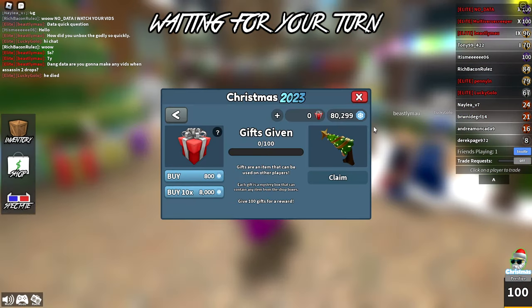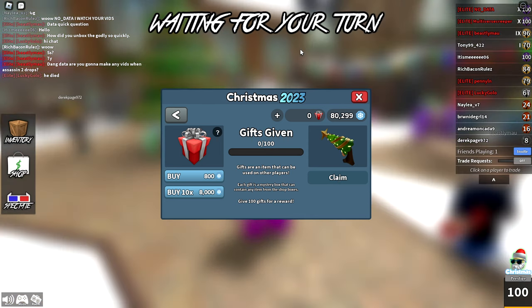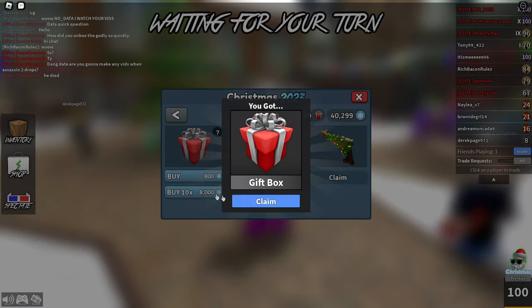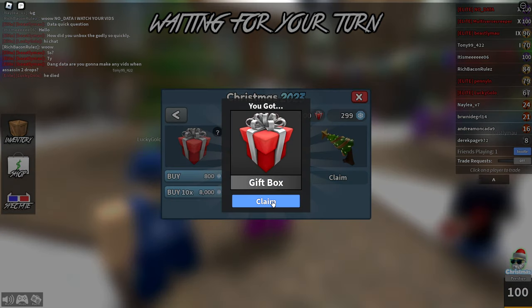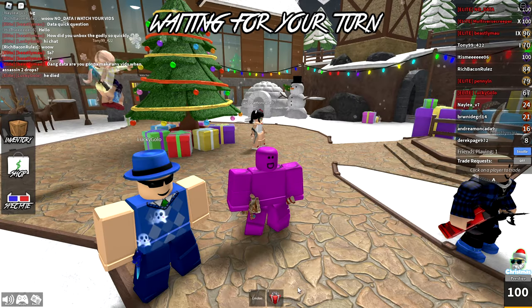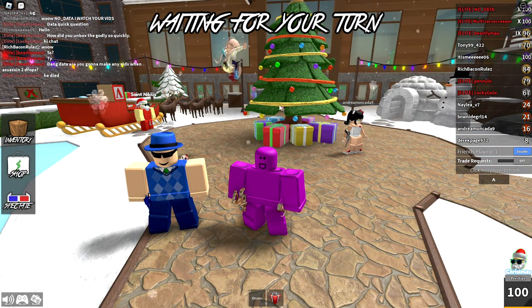We have 80,000 snow tokens which should be enough to give away 100 gifts for the godly, so let's just jump into it. Boom boom boom — it is much faster now to buy presents, which is really nice. And there we go, we've already gotten 100 gifts, so we are going to go ahead and give those away.